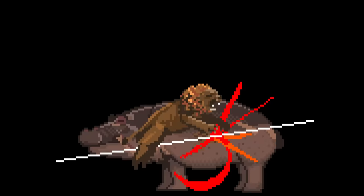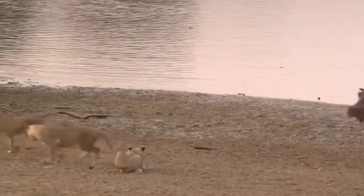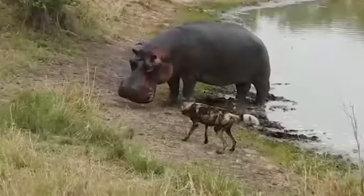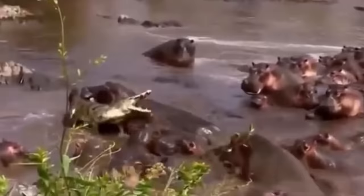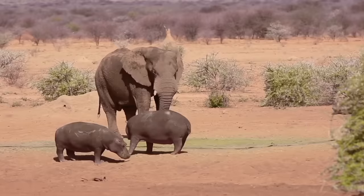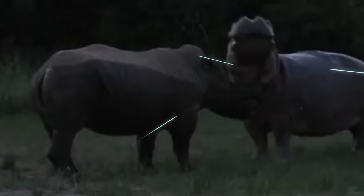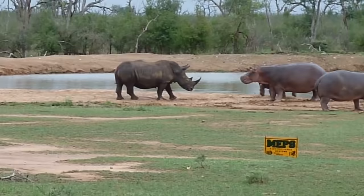So for matchups, hippos sport one of the most comfortable matchup spreads possible. Because they're highly resistant to bite and slash attacks, most of the relevant predator matchups — such as crocodiles, lions, hyenas, and painted dogs — are highly favorable for the hippo. On top of this, the hippo's own attacks can one-shot any of those predators. As for bad matchups, any builds that focus on stab-type weaponry can definitely give a hippo a hard time. In particular, elephants and rhinos both have long enough horns or tusks to pierce the hippo's thick skin and deal critical damage, if they're foolish enough to challenge them.